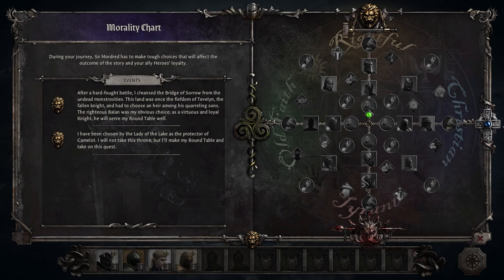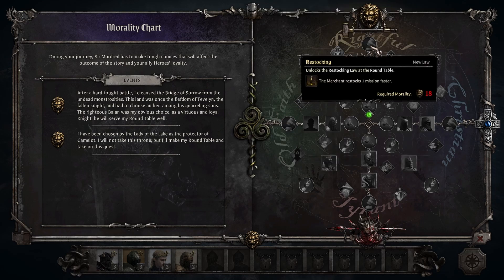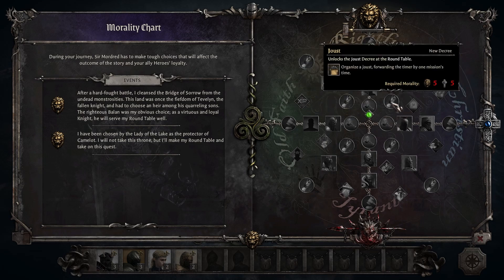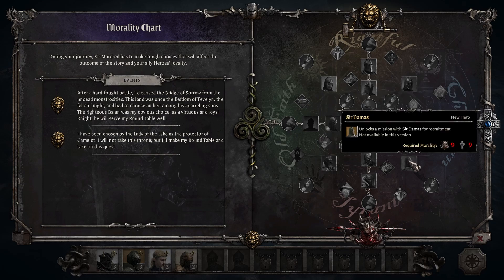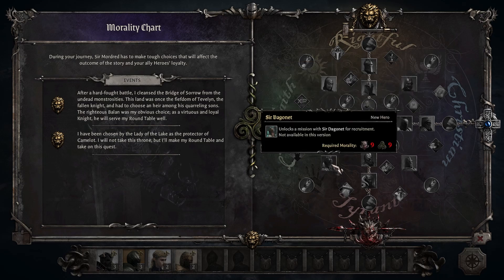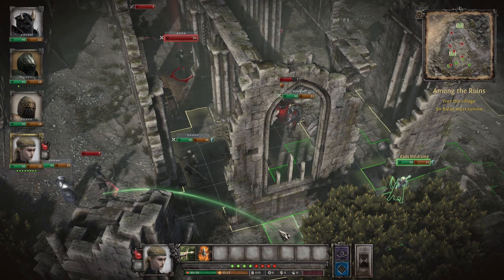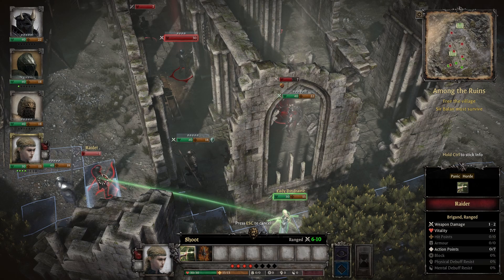Looking at the morality chart, you'll see the horizontal axis represents Christianity or the old faith. Followers of the old faith believe in the religion of ancient tribes and folk faith, and will focus more on preserving ancient relics. Followers of Christianity believe in one God and focus more on being fearless and kind. On the vertical axis, you will see rightful and tyrant. A rightful character believes that justice and law prevails and will focus on heroic and lawful actions. A tyrant's goal is power and control, leaning towards cruel and oppressive decisions. Some Camelot upgrades and party members can only be unlocked based on your morality, making it likely that recruiting all party members or unlocking all upgrades in one playthrough is not possible.